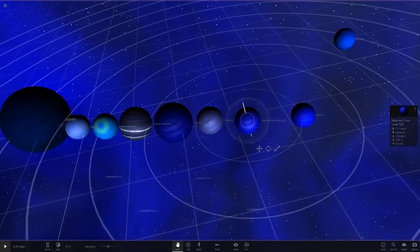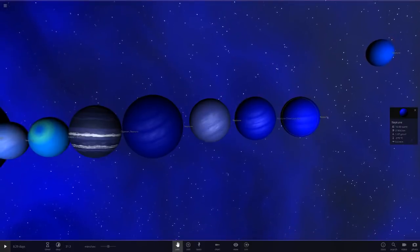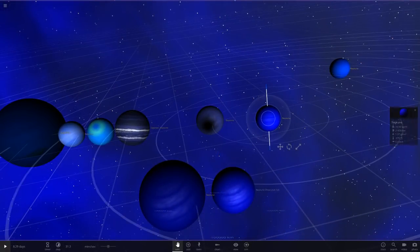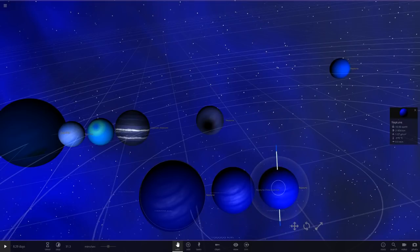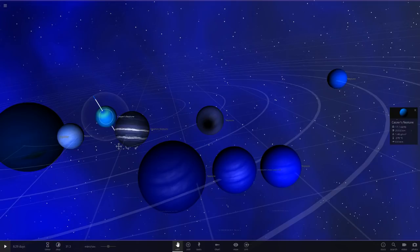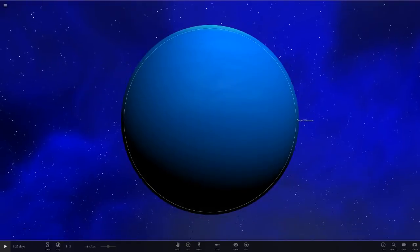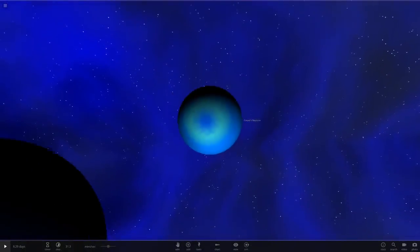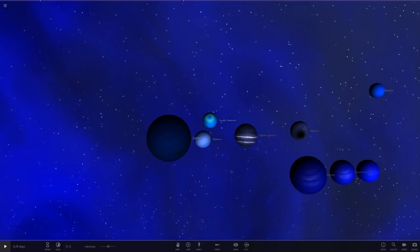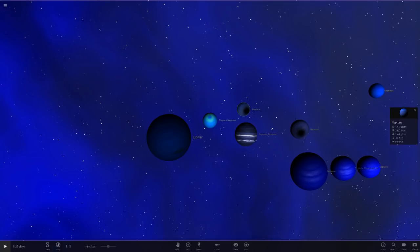Let me drag these all together. I'm definitely going to bring the strong blue ones forward because they are very very nice shades of blue. Casper's I'm pushing back — that is a Uranus to me, I'm sorry. The blue on it is way way too bright for a Neptune.